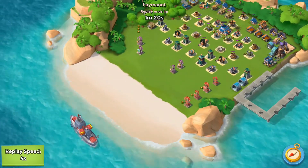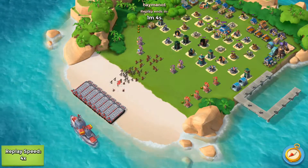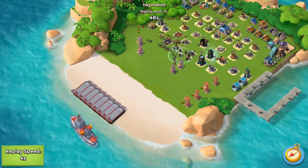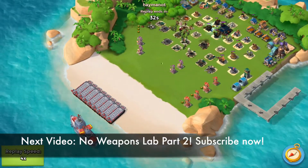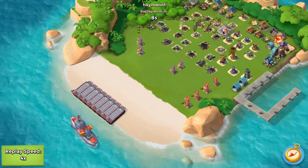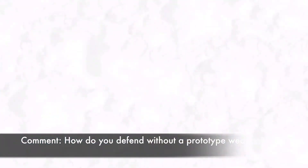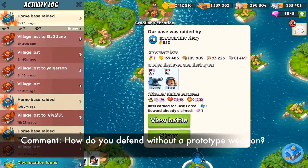I'm looking forward to having two prototype weapons. I'm thinking about building either dual shock blasters or going with a doom cannon and a shock blaster combo. A doom cannon and shock blaster would be a nice first combination to test — the doom cannon would deter a lot of tanks and the shock blaster would just wreck havoc on anyone trying to attack.